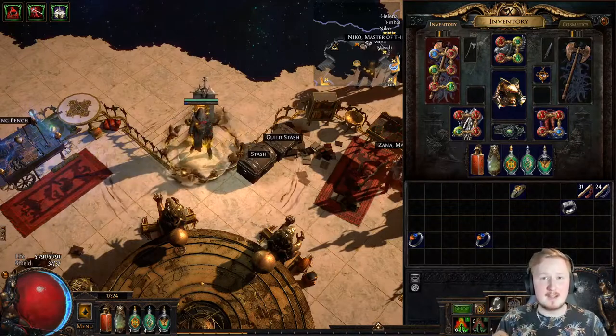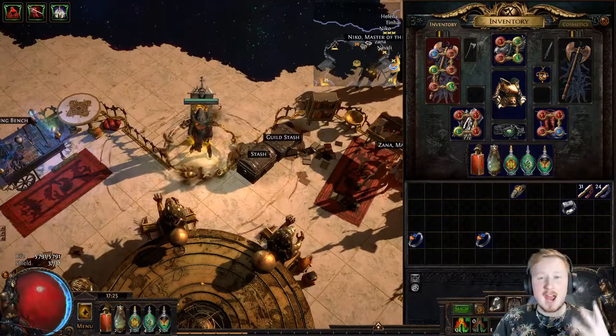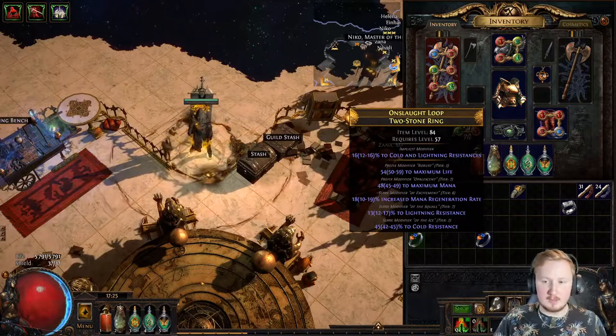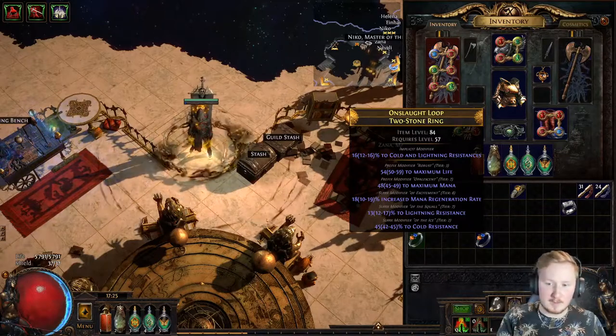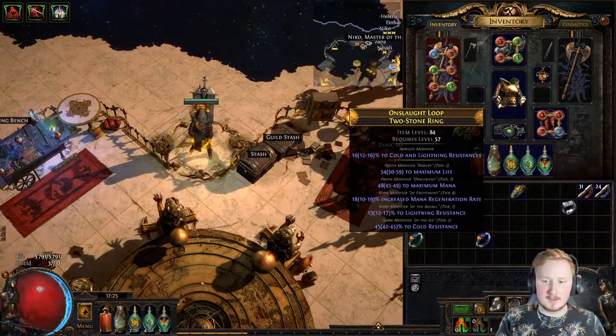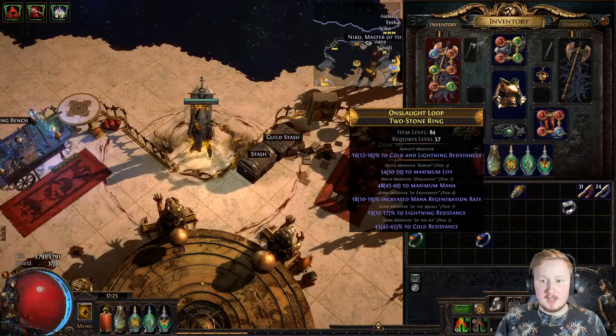The main thing it comes down to is that you can only have three prefixes and three suffixes. If we take a look at this ring and I hold down the Alt button, we can see that we have a prefix modifier, a prefix modifier, a suffix, suffix, and suffix.